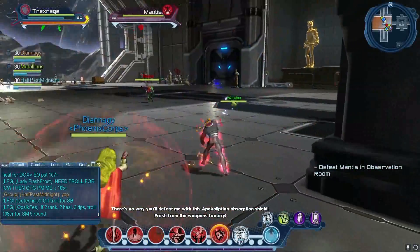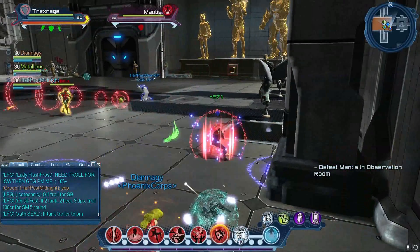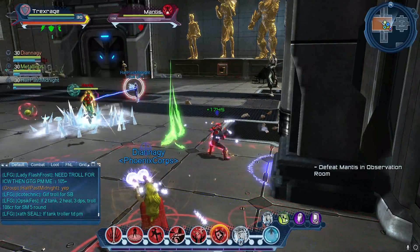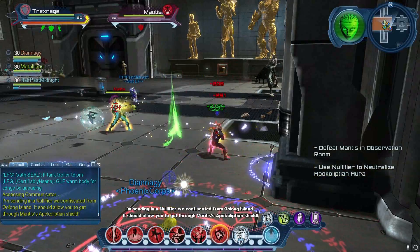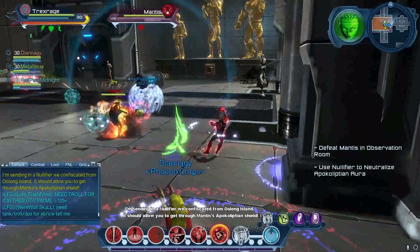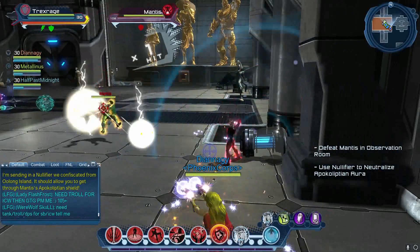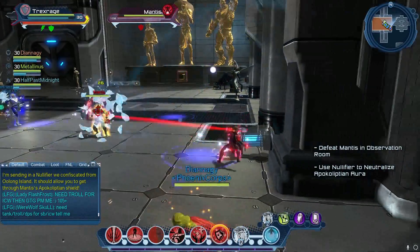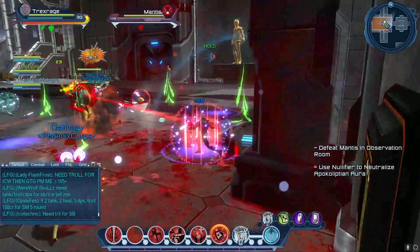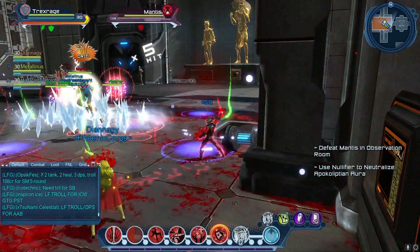For any boss that's level 104 or above, Mantis will start off pretty much normal — he'll take some damage — but then he'll have this yellow golden aura around him. This aura means that damage done to him will be greatly lowered, so we have to get him near the Nullifier to neutralize it.